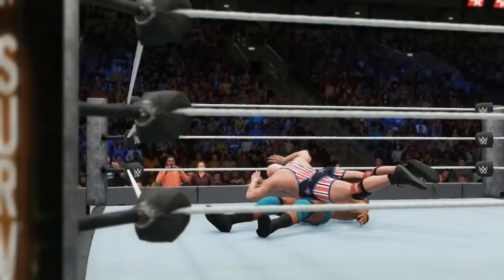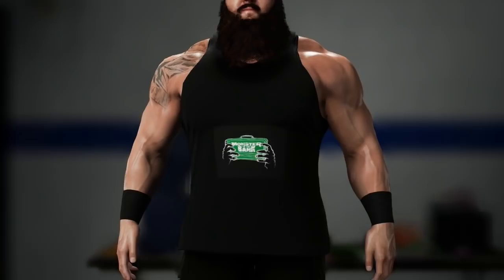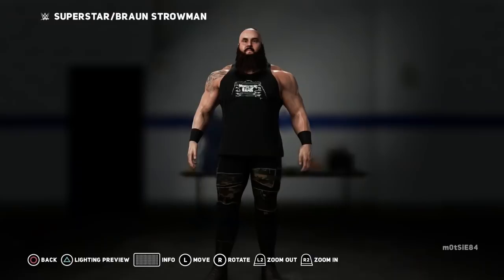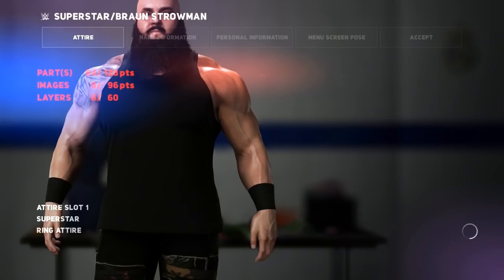Did you know it's possible to edit logos and remove backgrounds within the game itself? This one comes from Cloud Picture, who reveals a really useful trick for creators who don't have access to Photoshop or the ability to make image backgrounds transparent, as this can actually be done inside the game. To do this, find an image you want to use, upload it to the Community Creations website, download it in the game, head into the Creations Suite, navigate to the item of clothing or body part you want to put your logo onto, and select your custom logo.